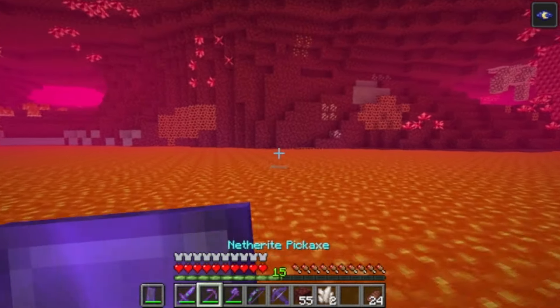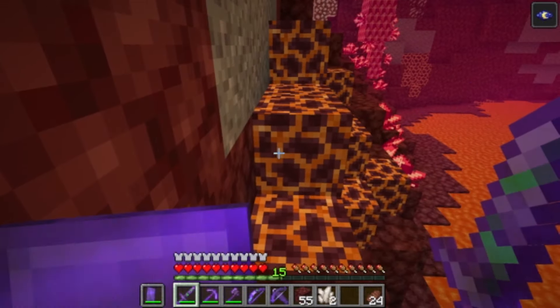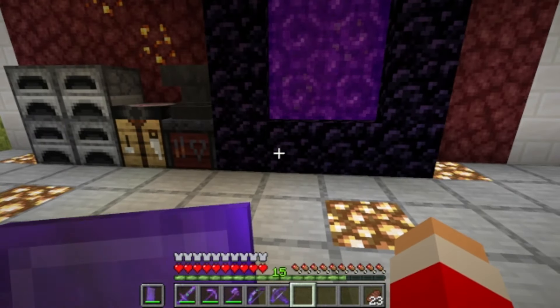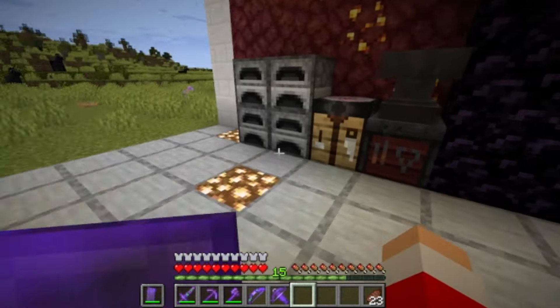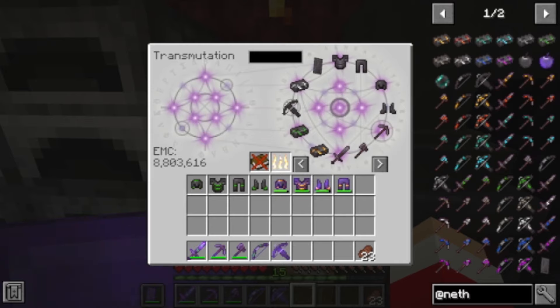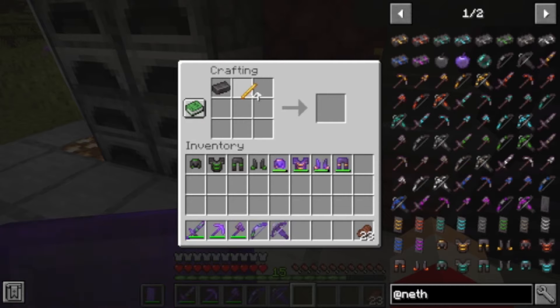I'm going to find us a Nether fortress — we'll try to get ourselves blaze rods, then go back to the overworld, make our blaze-right armor, and head to the End to defeat the ender dragon. Sorry about the missing clip — it got corrupted. I went back to watch it and it wouldn't play. I was able to get our blaze rods. The nether was rough, let me just say that, but we got our blaze rods.